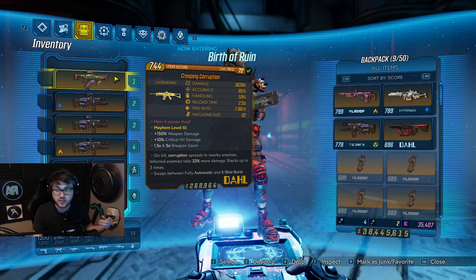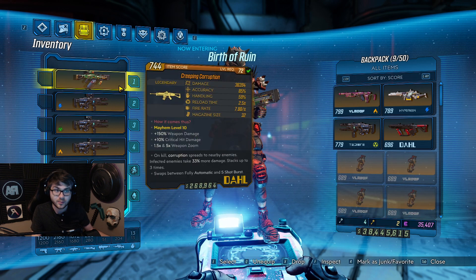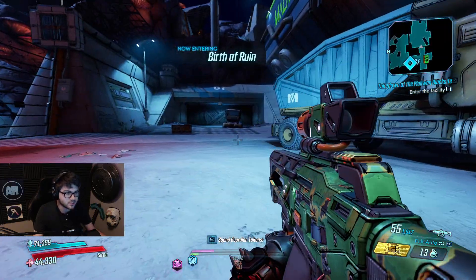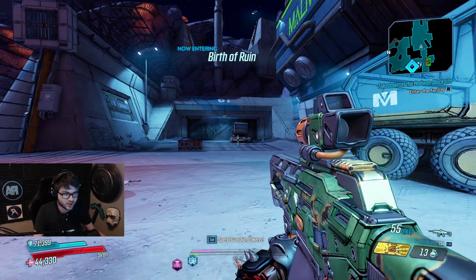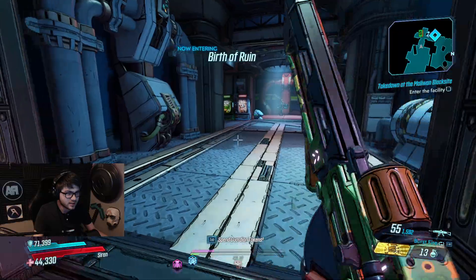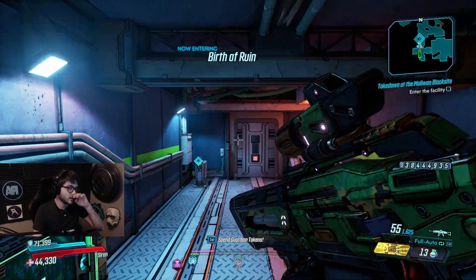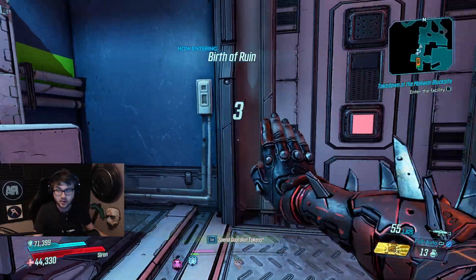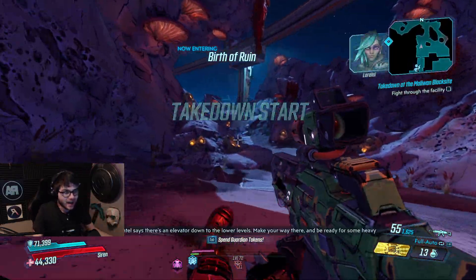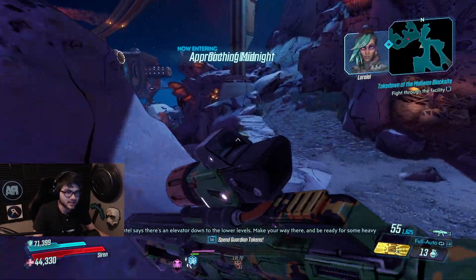It can stack up to three times. This is a Dahl weapon so it is going to have fully automatic and a burst form. The red text of this weapon says 'how it comes does.' If we take a look at it, it looks pretty much just like any other Dahl assault rifle. You can swap to burst mode, and it does have a pretty chunky sound to it. I'm going to take it over to the Maliwan Takedown to show you what it can do.